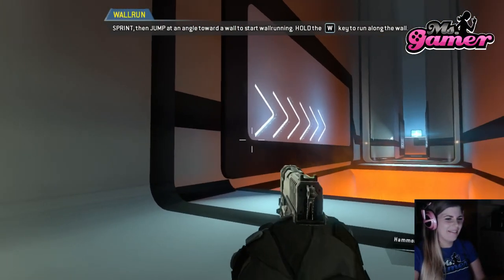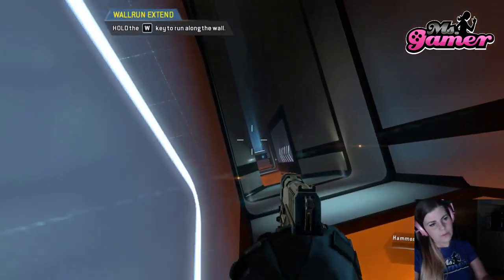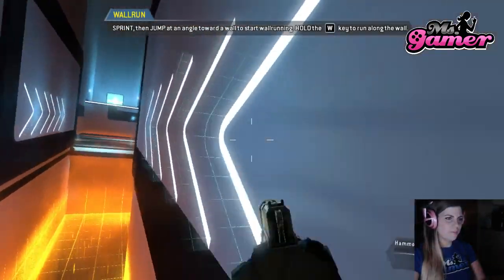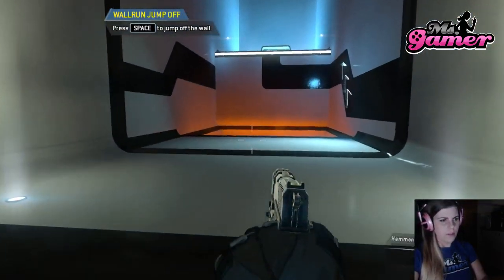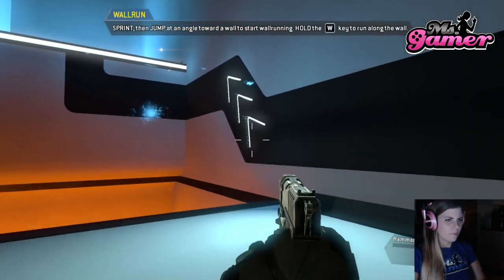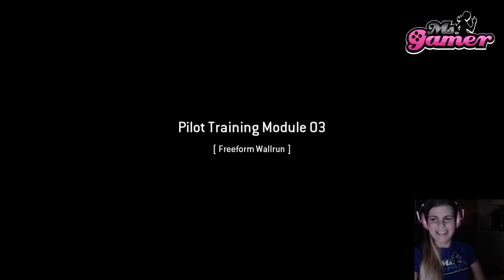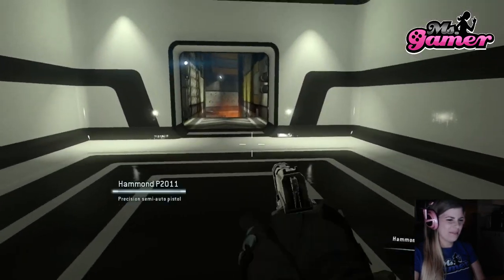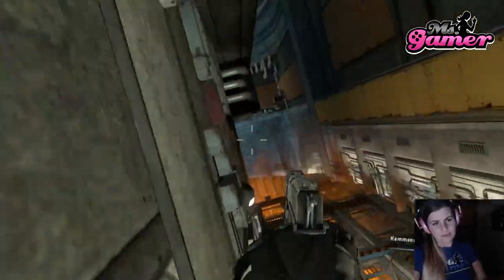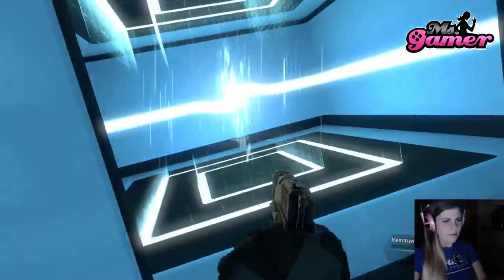I forgot everything. To cross this gap you can jump off the wall at the end of your wall run. Wall runs can be chained together to travel farther — try jumping from one wall run directly into another. Hey, you're too slow, sorry. Wall run, then jump off the wall towards the ledge — this will give you enough height to mantle onto the ledge. I'm trying, it's not that easy. Use sprinting, jumping, and wall running to make your way to the exit — here we go.